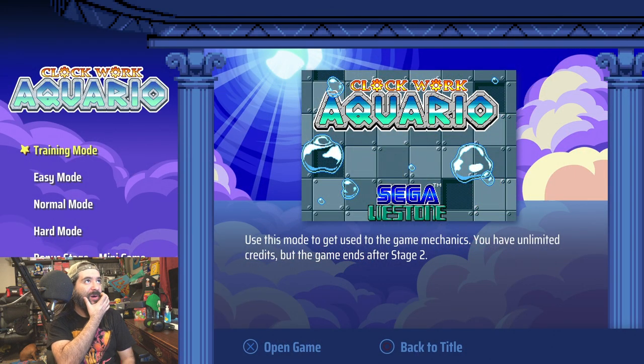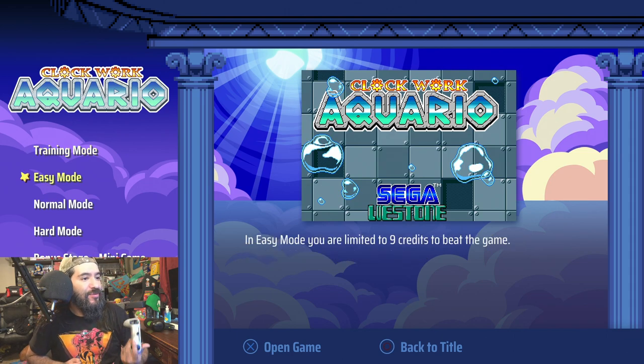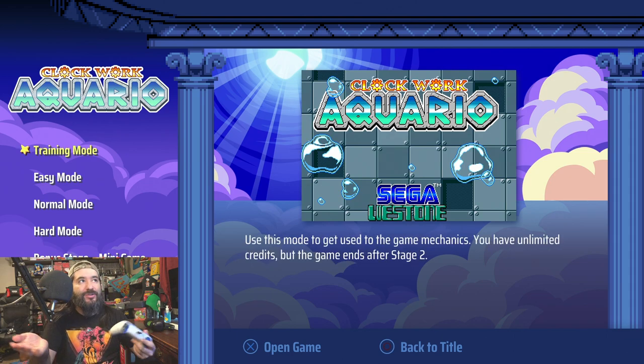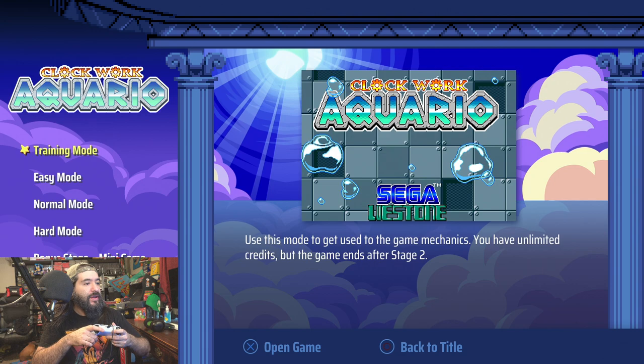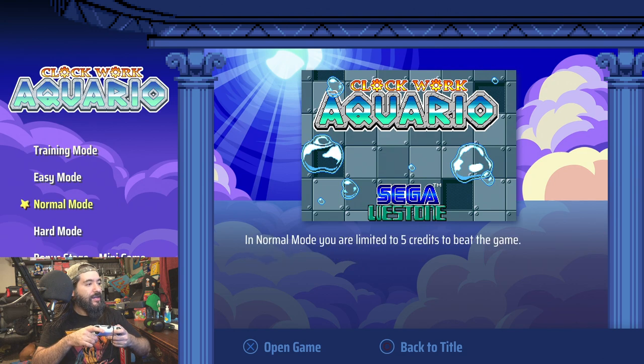Hey guys, welcome back to the channel. Today we're gonna check out this game called Clockwork Aquario. I think this came out on the Mega Drive — I don't think it came out in the United States. This is another one of those games that has different challenge modes in different versions. It's made by the same people that made Wonder Boy, which is Westone.